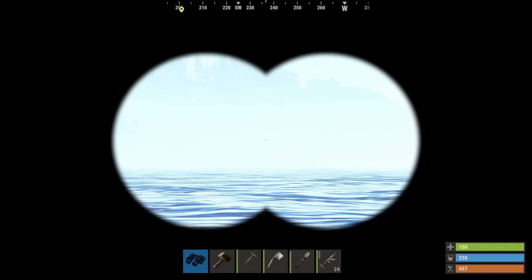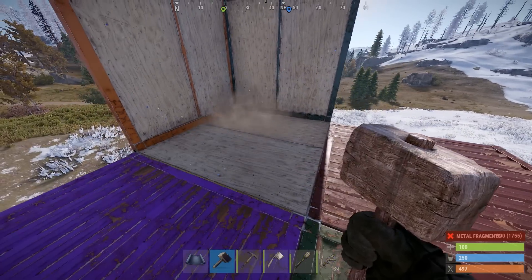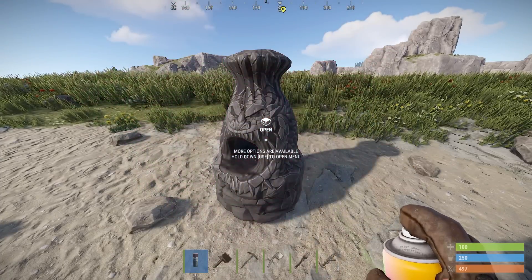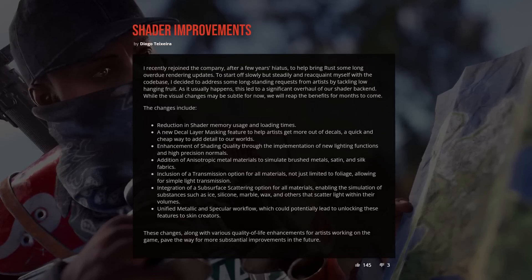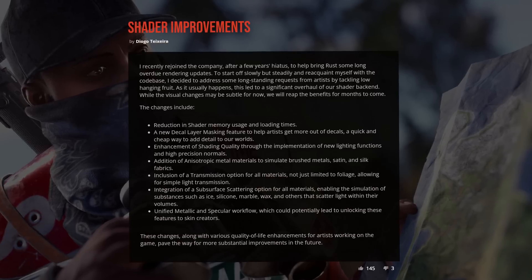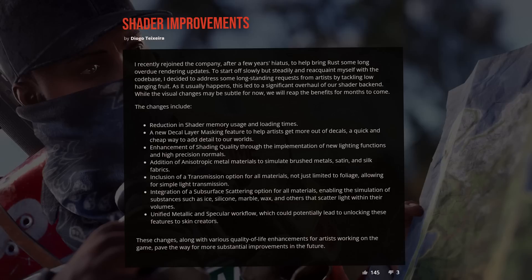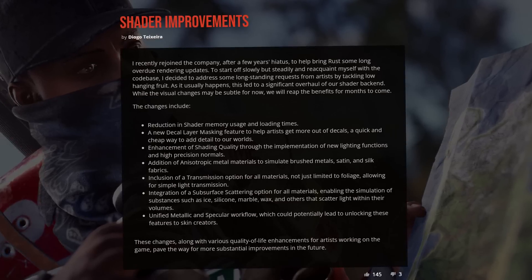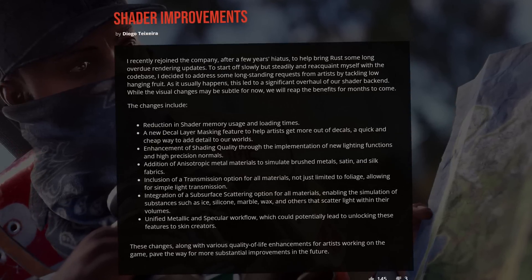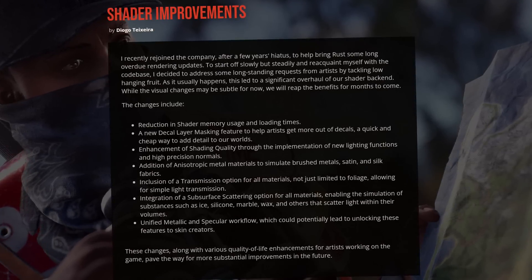In other news: shipping container skin floors are now conditional and will be metal on both sides unless you have something built over them, in which case they'll be ply on top. Combat knives now cut underwater crates more rapidly. Spray cans won't lose durability when reskinning deployables. And lastly, a significant shader overhaul is coming — as well as better memory usage and loading times, it should open up more for artists including improved decals, better lighting, new surface types such as brushed metals, satin and silk fabrics, and subsurface scattering for ice, silicon, marble and wax.